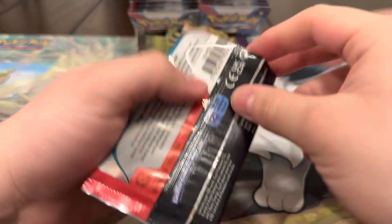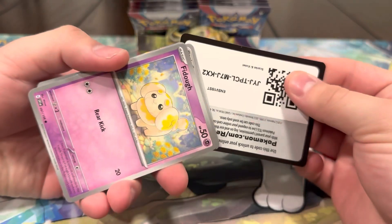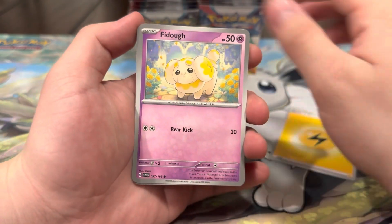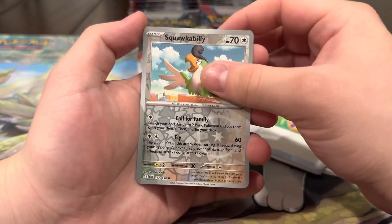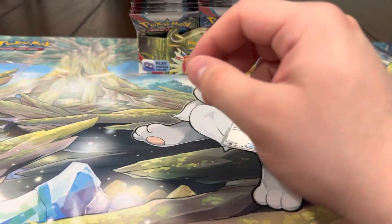Lightning Energy, Fido, Dedenne, Pineco, Flittle, Nest Ball, Pachirisu, Picnic Basket, Squawkabilly, Beach Court, and a Hawlucha — I like the artwork on that card, it's very nice. All right, let's keep it going — I'm expecting a full art soon, I hope.